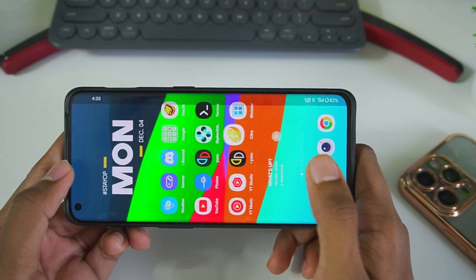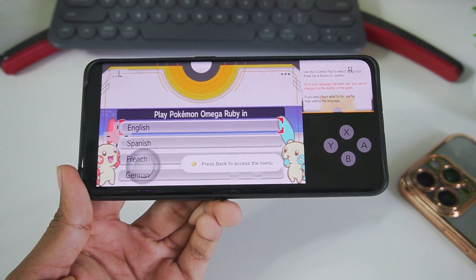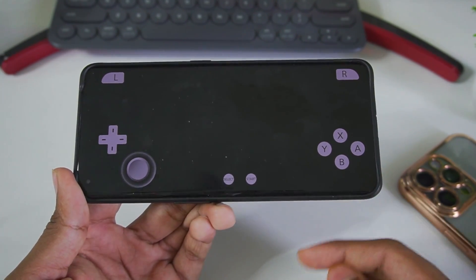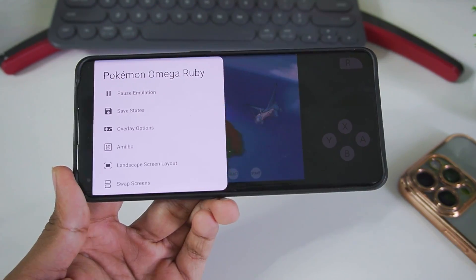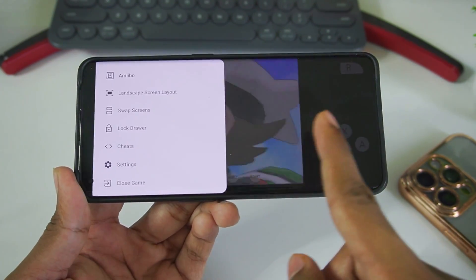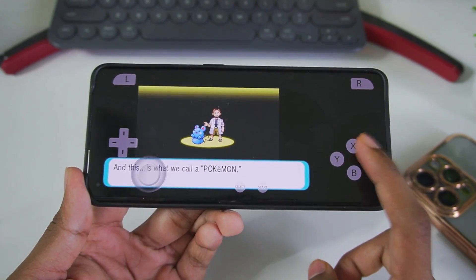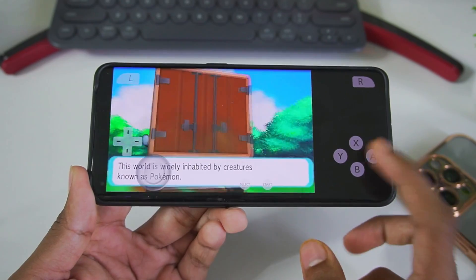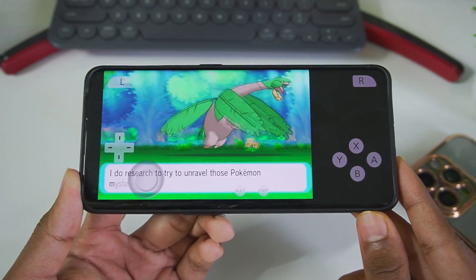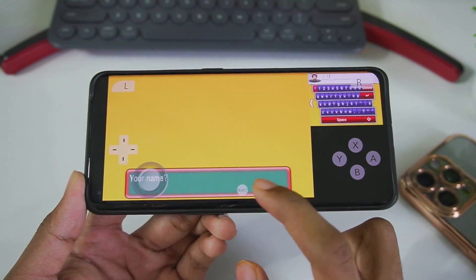I'm unable to choose the language for some reason — I think the game glitched. I'll try reopening it. I'm also not happy with the loading time after this update. The touchscreen input is being recognized, but the 'Show FPS' option that used to be available seems to be gone. From the speed I'm seeing while emulating, we can estimate we're getting around 60 to 100 FPS.